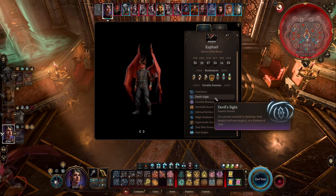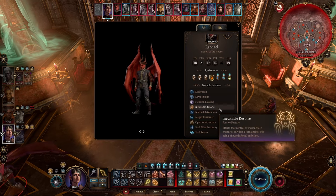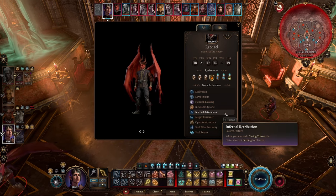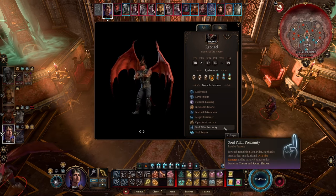Notable features: he's got dark vision and devil sight, so he can't be blinded by darkness. Fiendish blessing gives an AC bonus. Inevitable resolve says that effects that control or incapacitate only last one turn against this being of pure infernal ambition — though the strategy I use did incapacitate or control him, so I'm not entirely sure about that one.